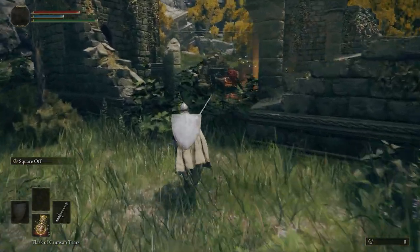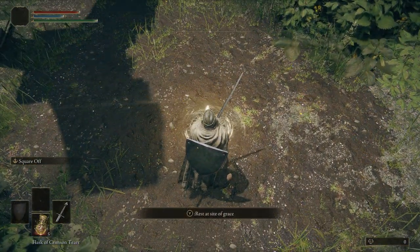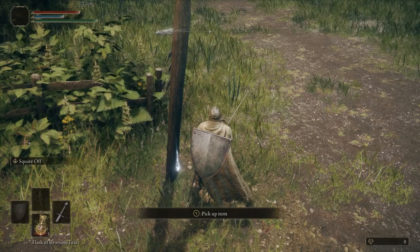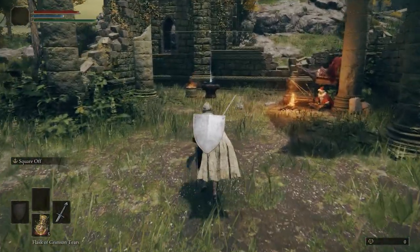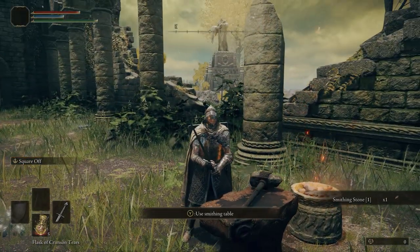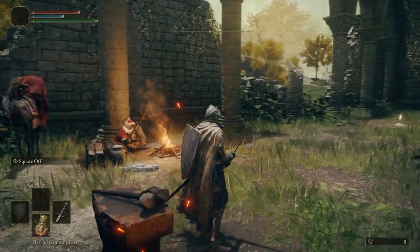Run right up here to the north. There's this cracked section of wall — light up the Grace at the Church of Ella. Now that this Grace is lit, it doesn't matter if we die to the Tree Sentinel on accident, because we have a respawn point right here. Walk out the southeast entrance to the church, go to this pillar right here, and you'll find a golden rune — that is 400 free runes for the taking. Head back northwest to the edge of the church inside. Pick up item — congratulations, you picked up your first Smithing Stone. You need two of these to increase our main playthrough weapon once, and a total of 12 to get it to plus three.